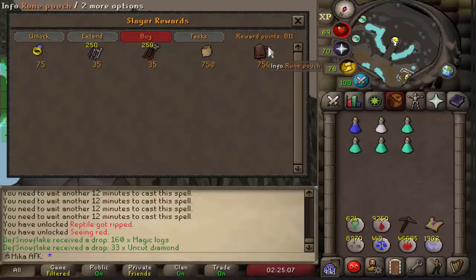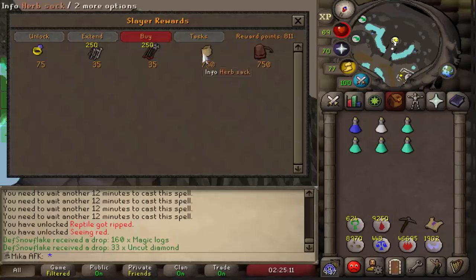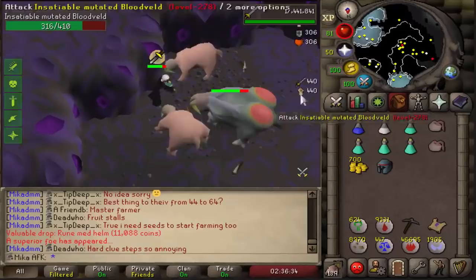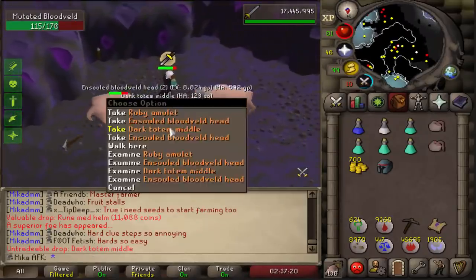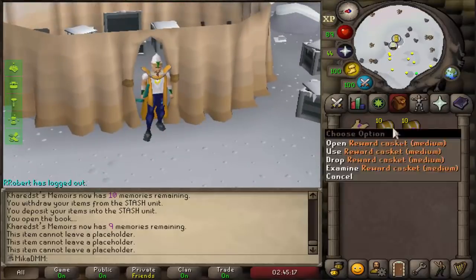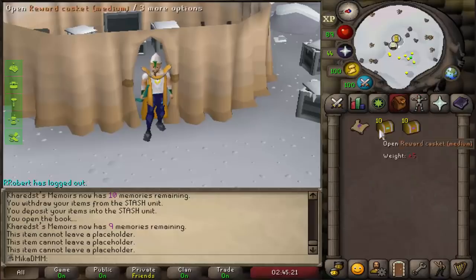We just got a superior Bloodveld - let's see what we get. Nothing. I want an Imbued Heart. Now we have 10 mediums and 10 hard caskets. What do we need from each? We need like any type of boots - ranger boots, magic boots, whatever - or from hards we need the Amulet of Glory and the Robin Hood coif. Let's start with the mediums.